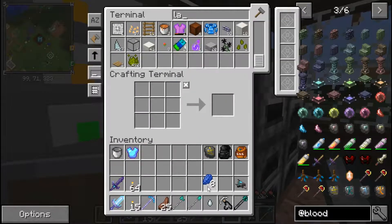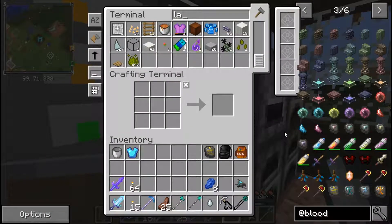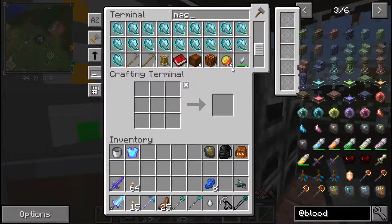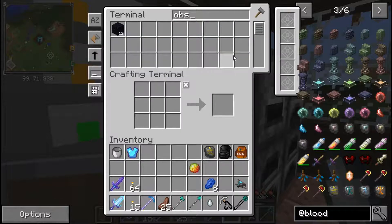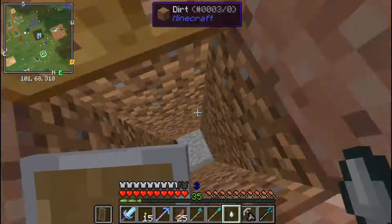We don't have enough lapis right now so we'll dupe it and we do have a magma cream - yes we have a stack of those. And obsidian - we got a few. So let's get an extra gas tier.